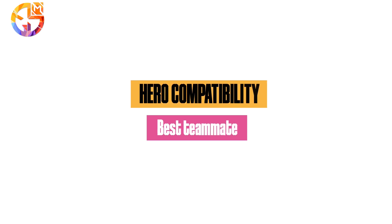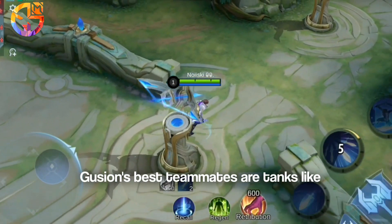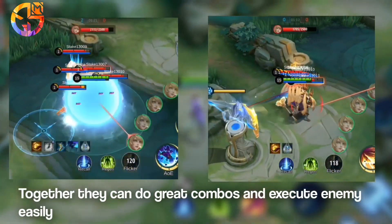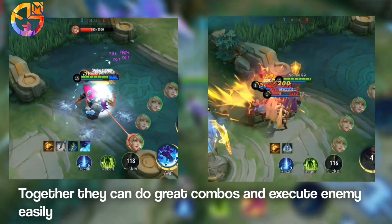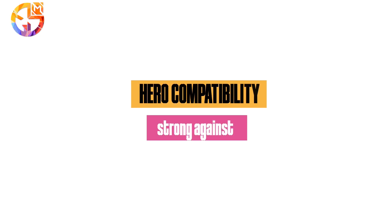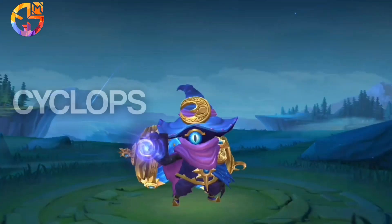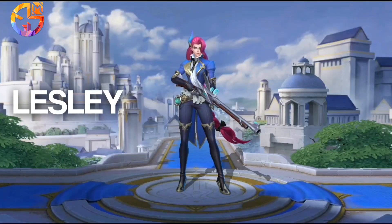Hero compatibility — best teammates. Guzhen's best teammates are tanks like Atlas, Tigreal, etc. Together they can do great combos and execute enemies easily. Guzhen is strong against heroes without blink and squishy heroes like Cyclops, Bane, and Leslie.